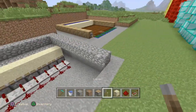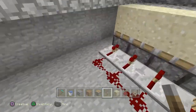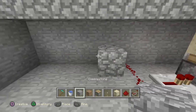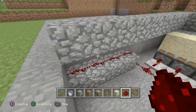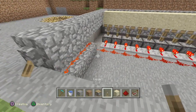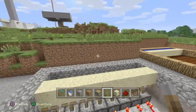It doesn't really matter which side you do it on — left or right. On the left side, bring the redstone over underneath the cobblestone and make a little pathway to where the lever is going to be. I'll go ahead and activate the lever, and as you can see it does push the sand up.